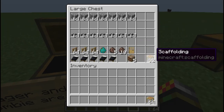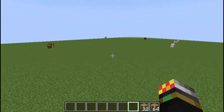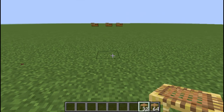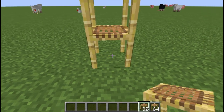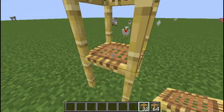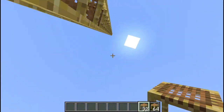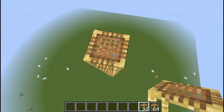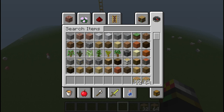First of all, you need to collect your scaffolding. Now you want to build this relatively high, because villagers have a routine when they're about to spawn an iron golem — one thing they check is whether there's an iron golem close by. If there's already one nearby, they won't spawn another one, so height is important.